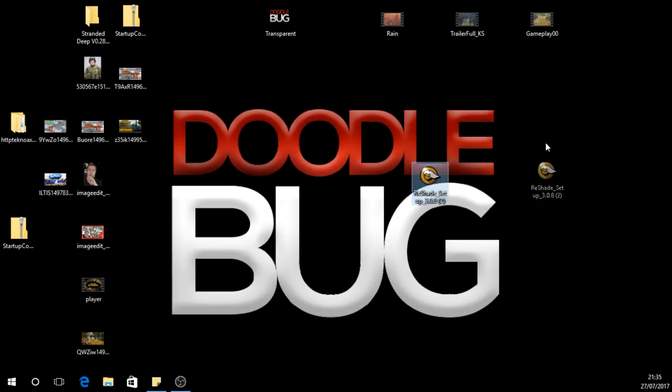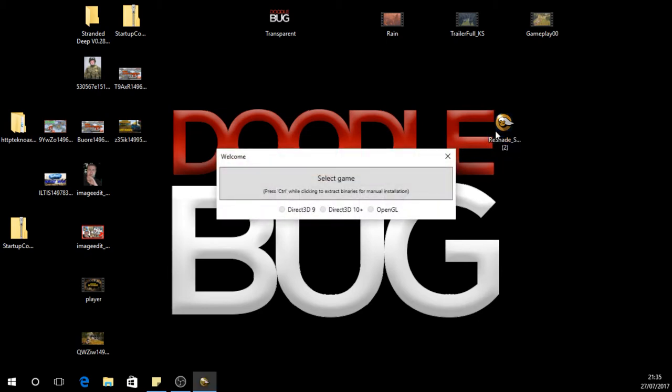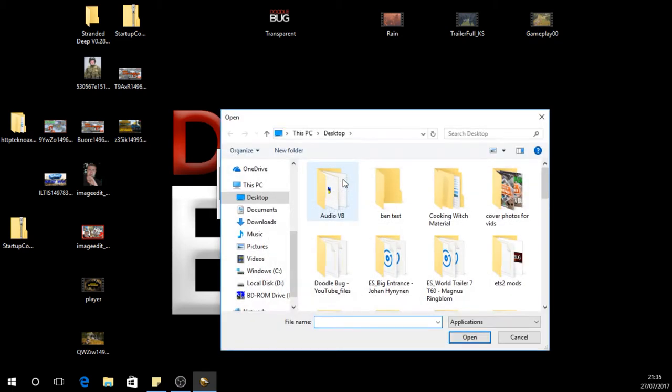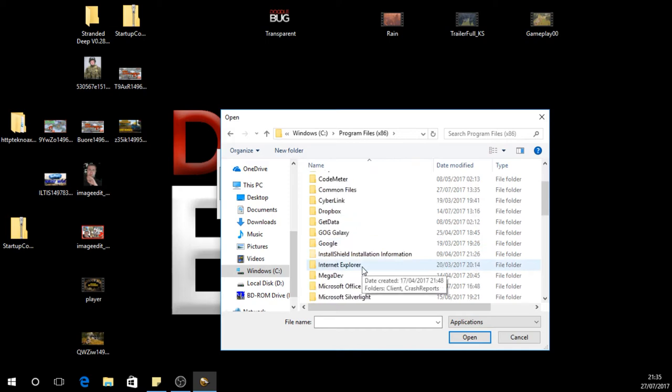This will be on your desktop. So you double-click it, and then it'll come up with this here saying 'Select Game'. You click this, and basically what you're doing is trying to find the path of where the main application for PlayerUnknown's Battlegrounds is.